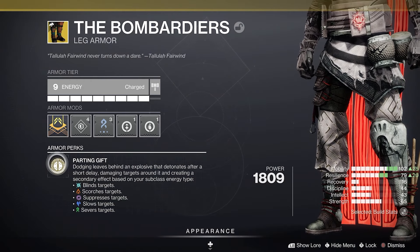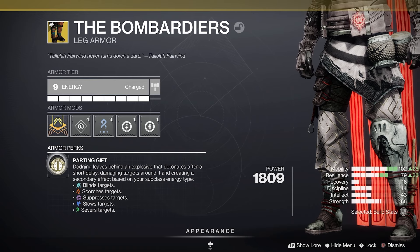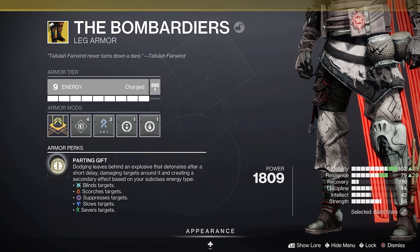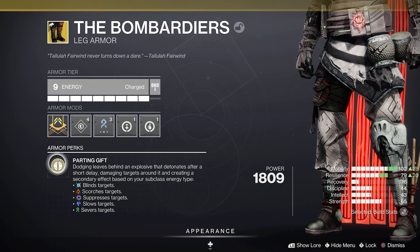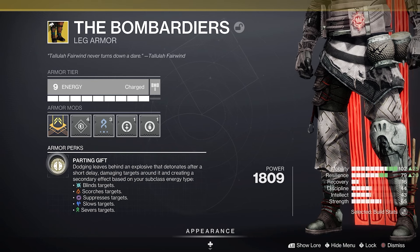Part 2: The Armor. We're rocking the exotic leg armor, the Bombardiers. They come with the perk Parting Gift — dodging leaves behind an explosive that detonates after a short delay, damaging targets around it and creating a secondary effect based on your subclass energy. Strand severs targets. With this equipped, we can now use our flippy dippies offensively, and when the bomb goes off, enemies do less damage to you. It's a fun time, but let's crank it up a notch.